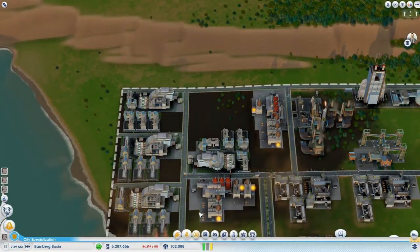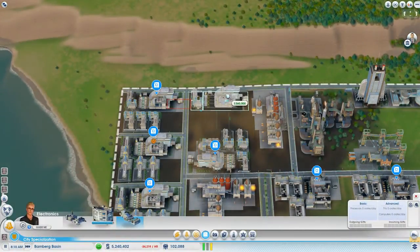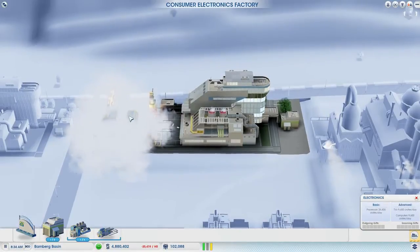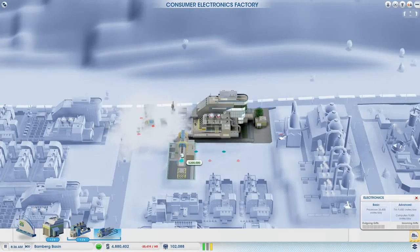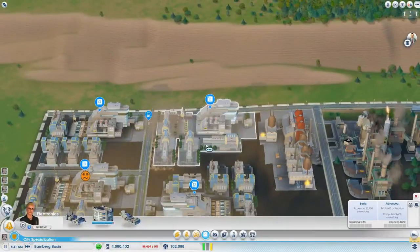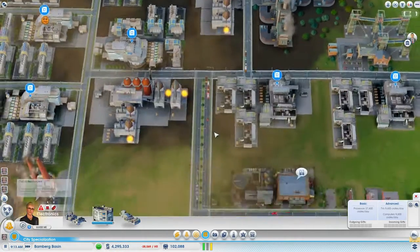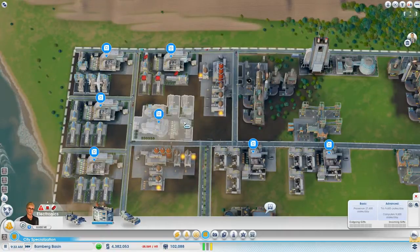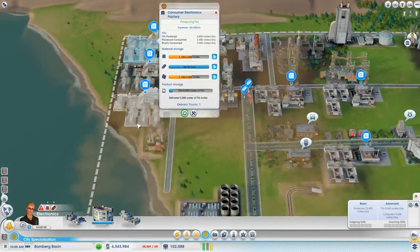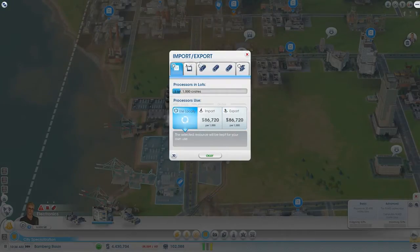I have no idea why they're not making them - that means we can make another computer factory, which is awesome! There we go - we don't want TVs, we want computers. So it's almost perfectly placed. There's no space for a road, which is good I guess. This is gonna stay like that. I could move it, bring that road up a bit more, but I don't think it's necessary right now. You're gonna complain so much for the first moment about TVs.